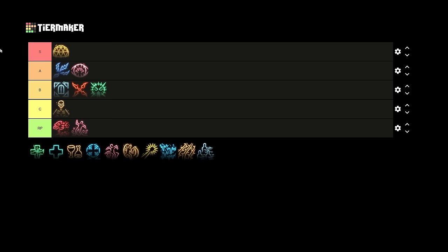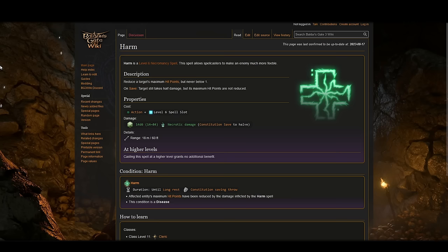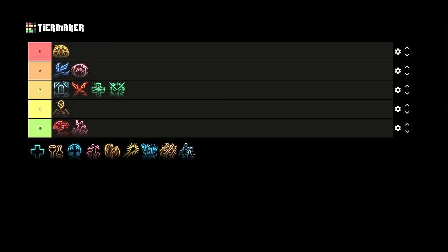Harm goes into B-tier. It's a single target damage spell — cast on an enemy and they make a constitution saving throw or take 14d6 necrotic damage, half on a success. This damage reduces their maximum hit points, so they can never heal that HP back, but it cannot kill them. It averages around 49 to 50 single target necrotic damage, which is very low for the spell slot — but it's a necromancy spell, so you can sometimes cast it for free.